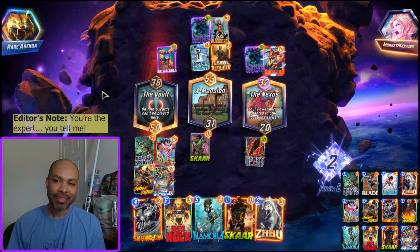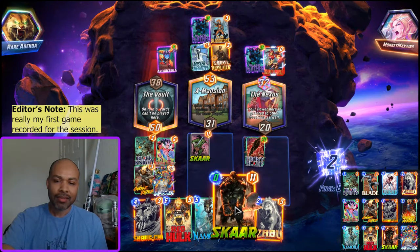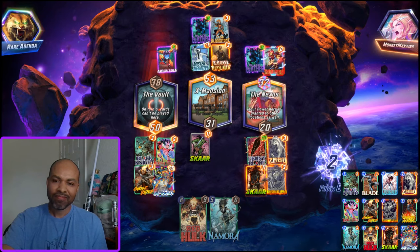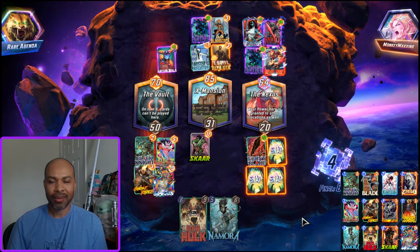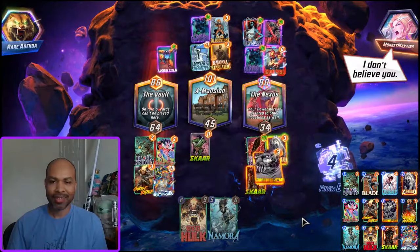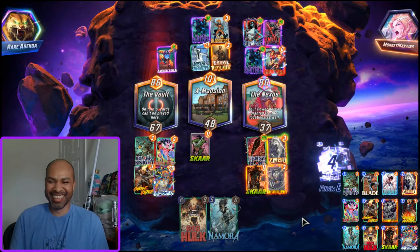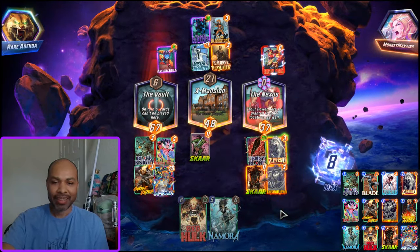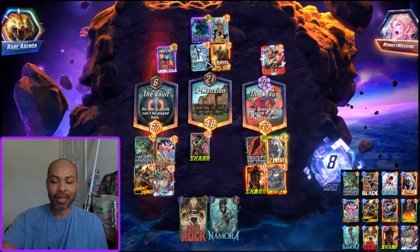Do you think Shang-Chi is enough? Can we start — first game eight cubes. It's just Zabu, Scar, and Shang-Chi. Let's send it. Oh! Devastation! Somebody call the ambulance! Oh! Complete and utter annihilation. This performance exceeded my expectations — we obliterated a Mr. Negative on turn three. Just absolute domination, so much power on the board.